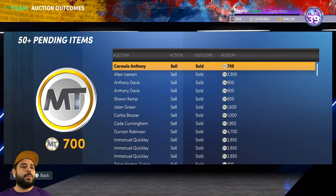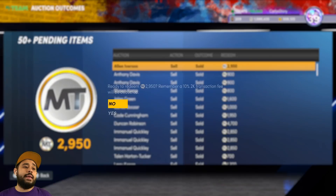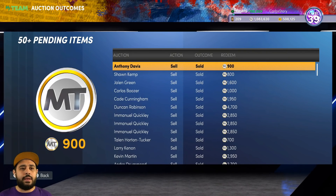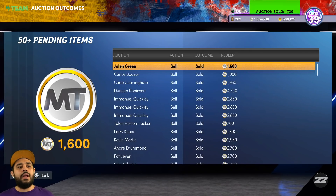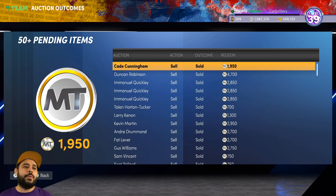You'd be surprised how much MT you could walk away with, especially if you play triple threat, domination, or other game modes and then just sell everything individually. Look at this — I'm getting 900 MT for Anthony Davis. You might think it's only 900 MT, but you end up getting multiple of them and it adds up. You definitely wanna save your MT for those bigger and better cards we eventually end up getting.